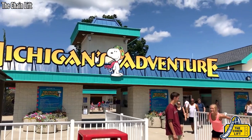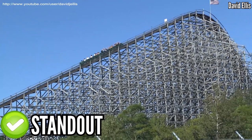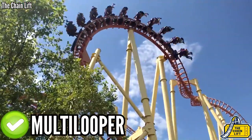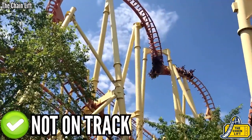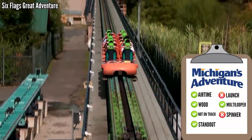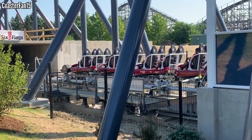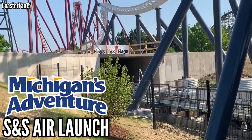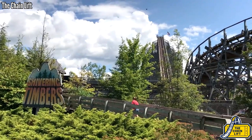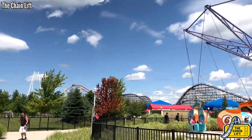Michigan's Adventure is even more sad than Valleyfair, with just 6 adult coasters, 3 of which are wood. Shivering Timbers is a pretty good standout, also checking the airtime box. Corkscrew and Thunderhawk bring a few inversions, with Thunderhawk also being under the track. Nothing that spins, nothing that launches. I think something with a powerful launch would work here, maybe mixing in some inversions to give the park variety. Why not go with an S&S air launch? Nothing is close to Michigan's Adventure — that's why it is the way it is. Give them an air launch. They haven't gotten a new coaster since 2008, and that was a hand-me-down.